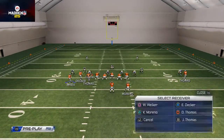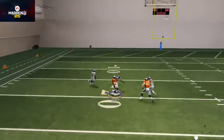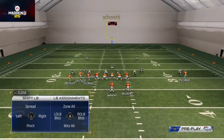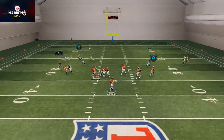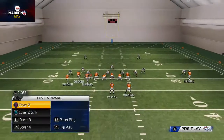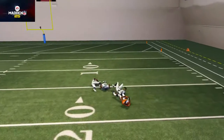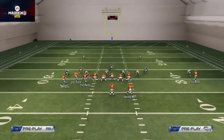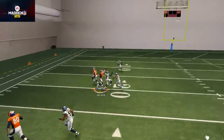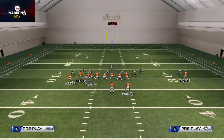There are many variances we could run to this. One thing I'm working on is a user catch fade option against man coverage. Another thing I've been working on with some guys is the ability to user catch the solo receiver against off coverage, and in the event they show a Cover 4 look, being able to click on and make a play with that receiver on that side as well. It adds a lot of variances, nuance, and talent to this offense — it has a lot of versatility and provides a lot of value.